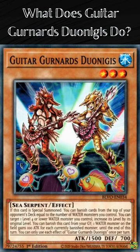It has the card effect: if this card is special summoned, you can banish cards from the top of your opponent's deck equal to the number of Water monsters you control. You can target one level 4 or lower Water monster you control and increase its level by its original level. You can banish this card from your graveyard; one Water monster on the field gains 100 attack for each currently banished monster, until the end of this turn.